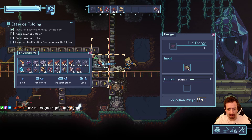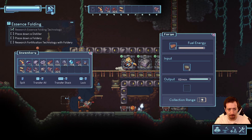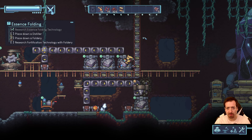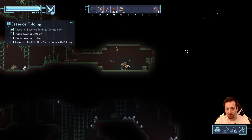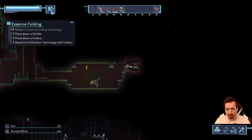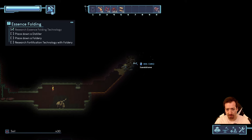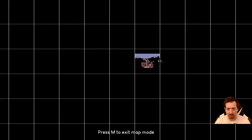I probably have too much wood in my inventory — let's get rid of some of that, crank this up, and then we'll go look for silver. Okay, there's some sparkly over here — let's go see what this is.